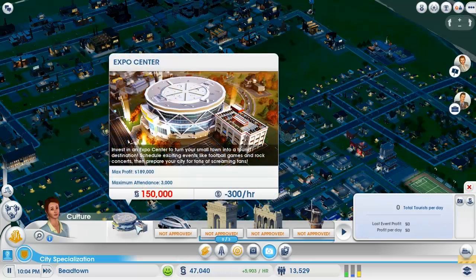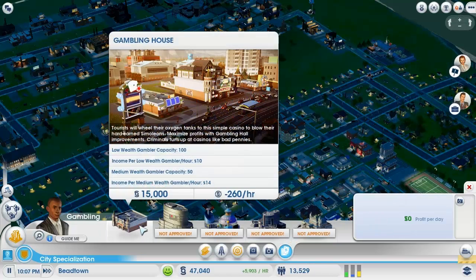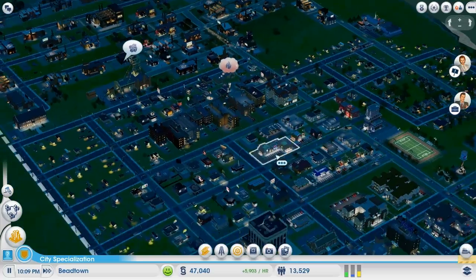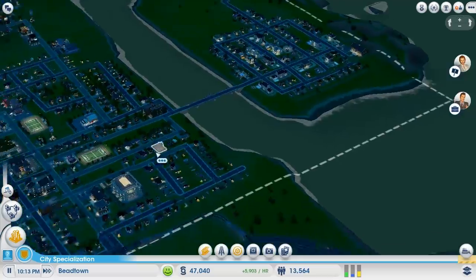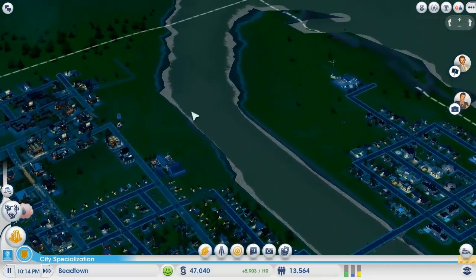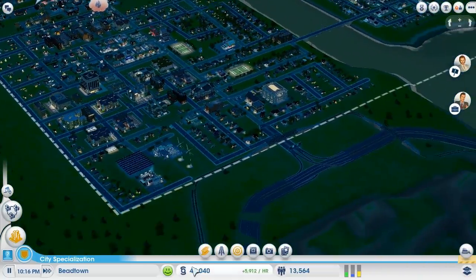You can do cultural specializations such as an expo center or stadiums, which attract more tourists. Right now my city has no tourists because I don't really have anything that anybody would want — I think I might put in a gambling arena somewhere soon. Basically the goal is to grow your city until you have a big metropolis, a giant skyscraper empire with lots of people in it.